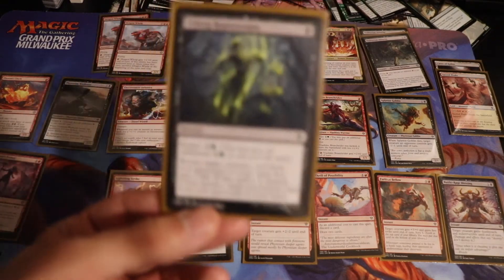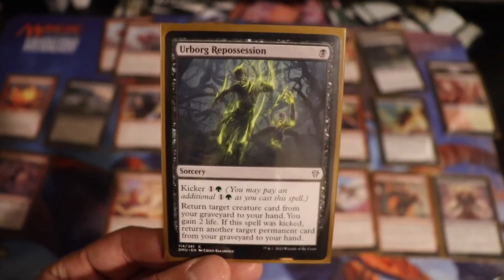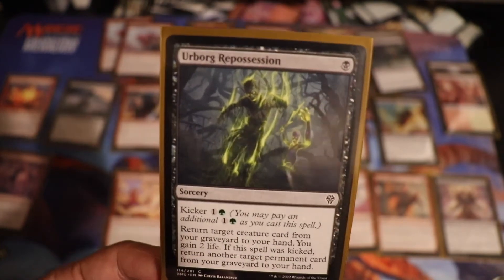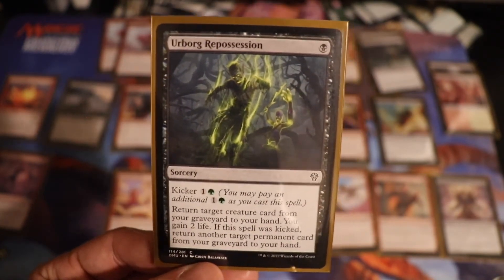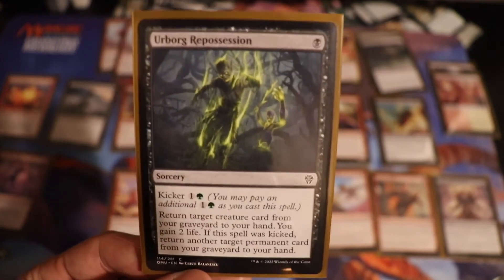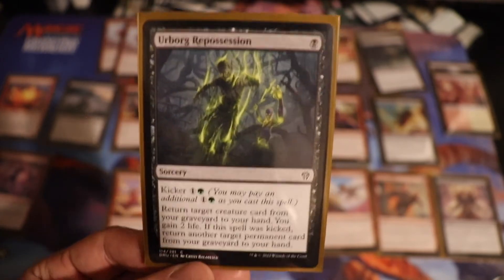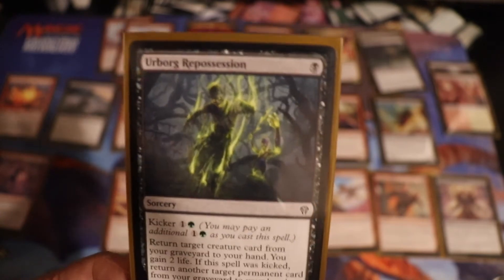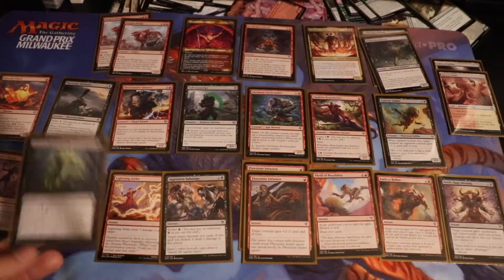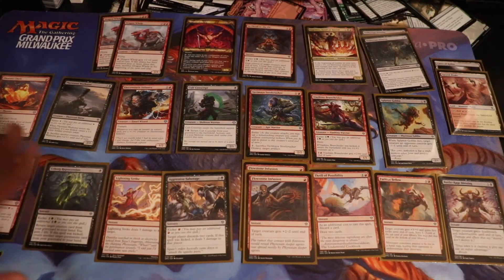Urborg Repossession — a very familiar card. I love it because you're paying one, you get 2 life, and you get a creature from your graveyard. So as they're responding with removal, they have to deal with me recasting that creature. A lot of these creatures have haste, so this played out pretty quickly. I would get Lagomos back and that was creating a 2/1 immediately in the combat phase. That was great.